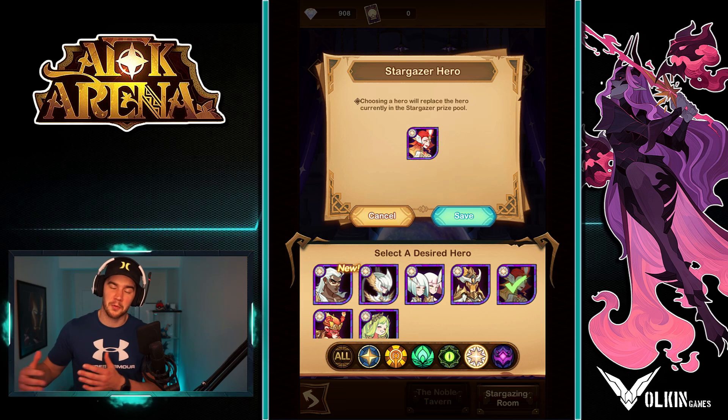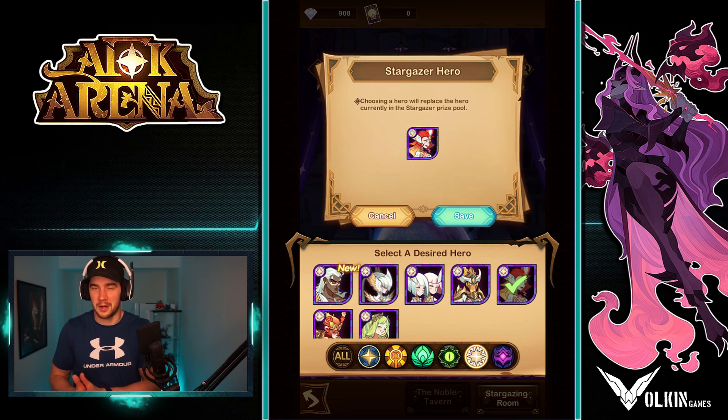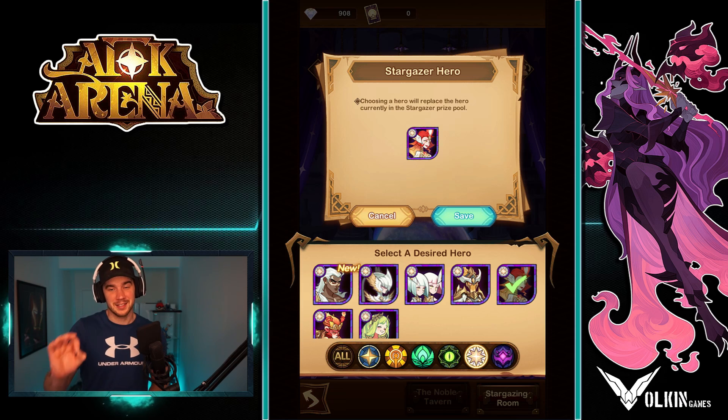However, you do get stargaze tickets from some events and through the faction towers. Those are the ones you want to target. But as for actually spending diamonds, that's a whole other video in itself. In general, for free to play especially, it's better to just stick to normal summons. But that is the Stargazer.